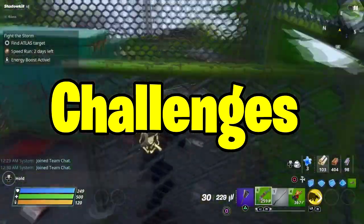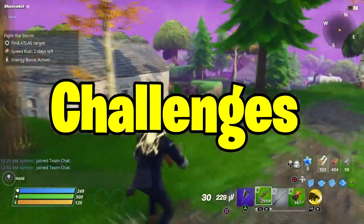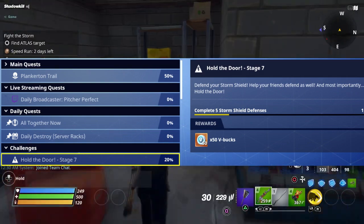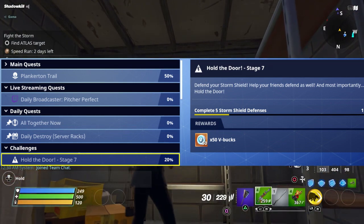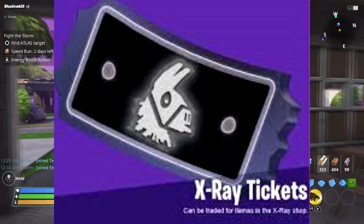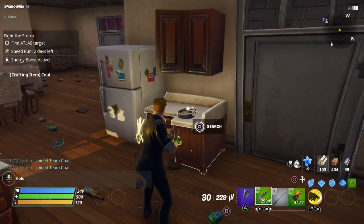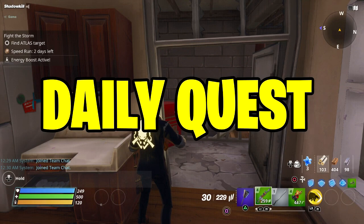The fourth way to earn V-Bucks and X-Ray is challenges. It's pretty simple but you have to grind. If you're a hardcore grinder, you can earn a total of 2,600 V-Bucks — 50 V-Bucks per challenge. For non-founders, it's the same but in X-Ray: 50 X-Ray per challenge, totaling 2,600 X-Ray. V-Bucks are for founders and X-Ray is for non-founders.